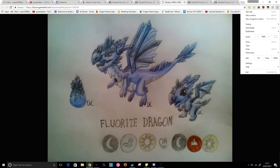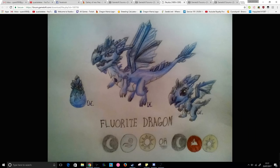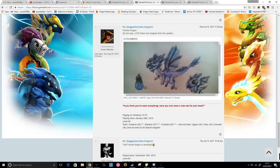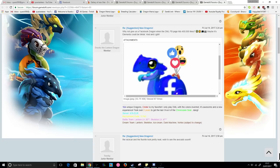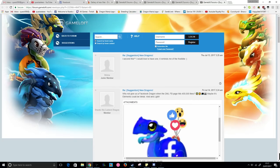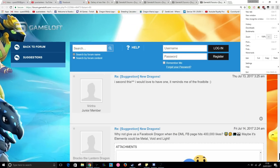Next up, another one from Larissa — the fluorite dragon, with shadow, wind, and light, or possibly shadow, earth, and light. I'm thinking more earth since it's all gemstone-y. So many gemstone dragons are being suggested — is it because of the enchantress? It's weird how many people want more gemmy dragons.